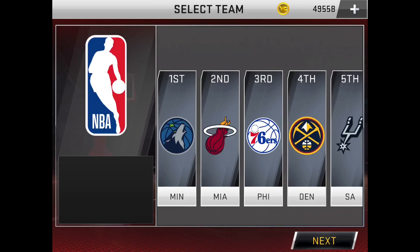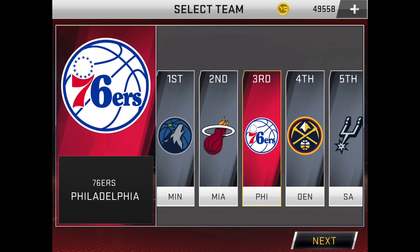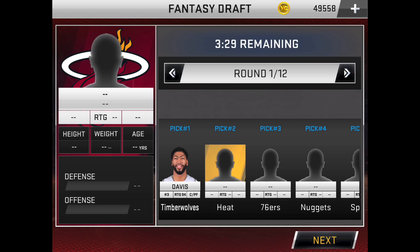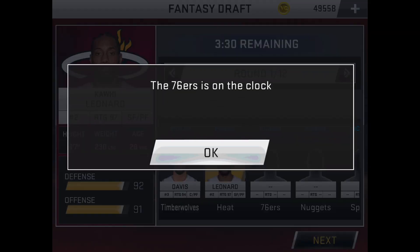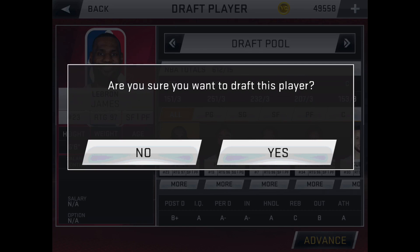Because someone requested to pick LeBron James, we're going to be the third pick in the draft — so the 76ers. And with that third pick we are going to pick LeBron James.